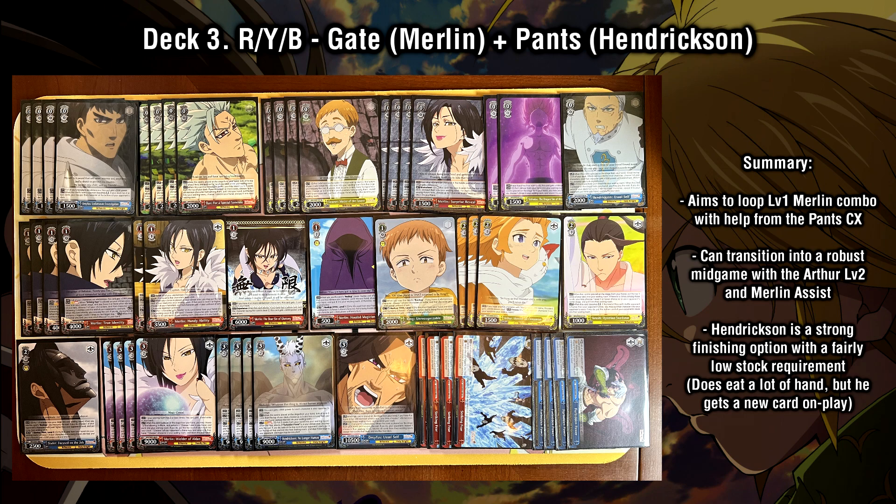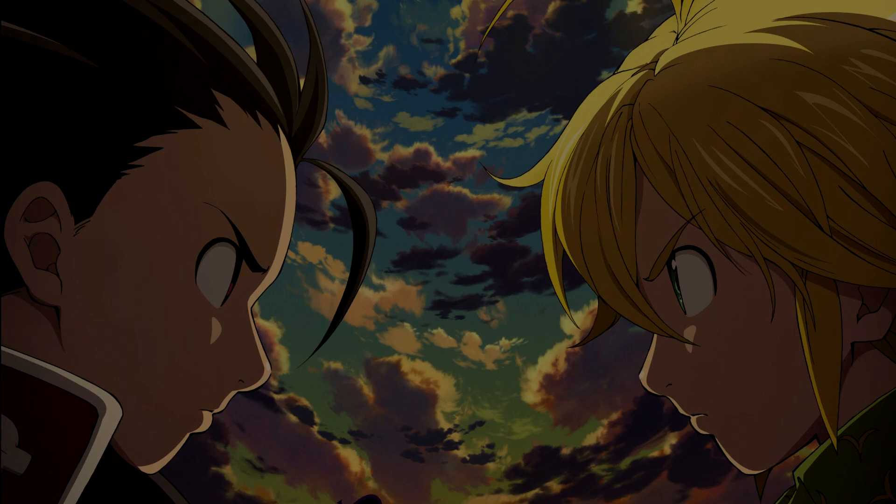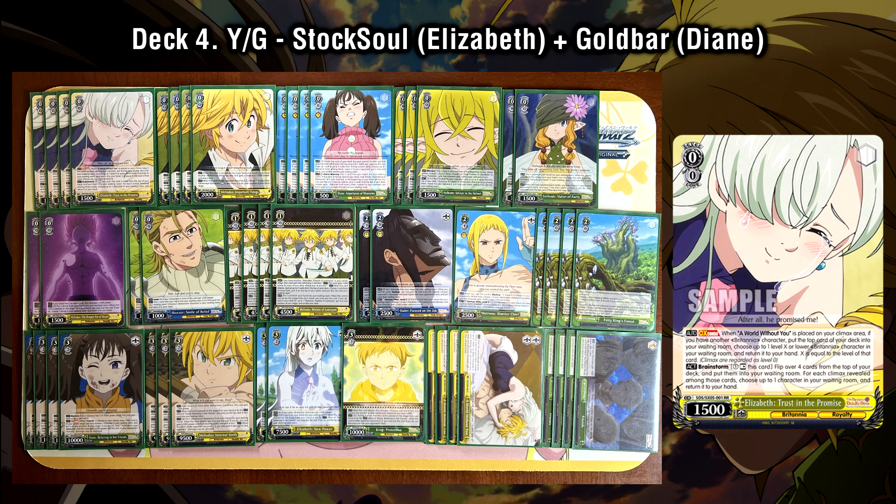Next we have a deck that is not following normal game plans — it has a level 0 combo, which is not something we see very often. Our next deck utilizes the brand new Elizabeth combo. This deck is Stock Soul Gold Bar, utilizing the new Double Rear Elizabeth brainstorm that also climax combos with the Stock Soul. When you play the climax, you mill the top card of your deck, then you can salvage a level X or lower character equal to or lower than the milled card's level. She's also just a tap self salvage brainstorm.